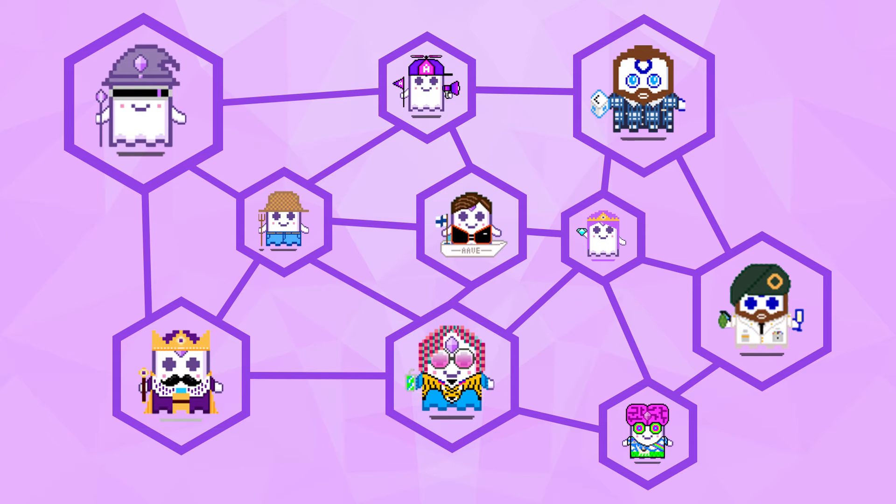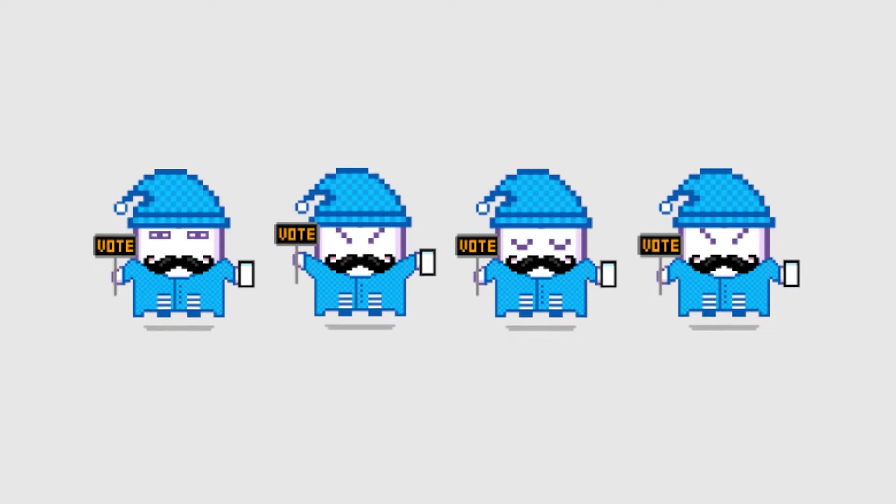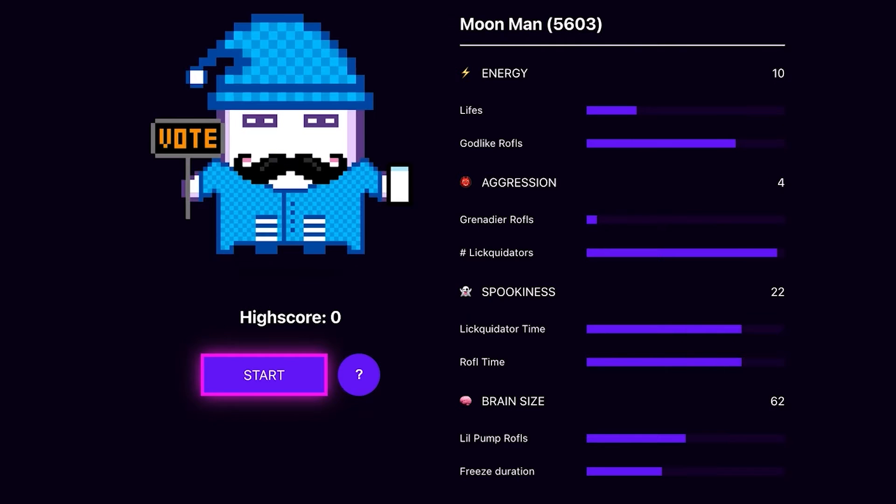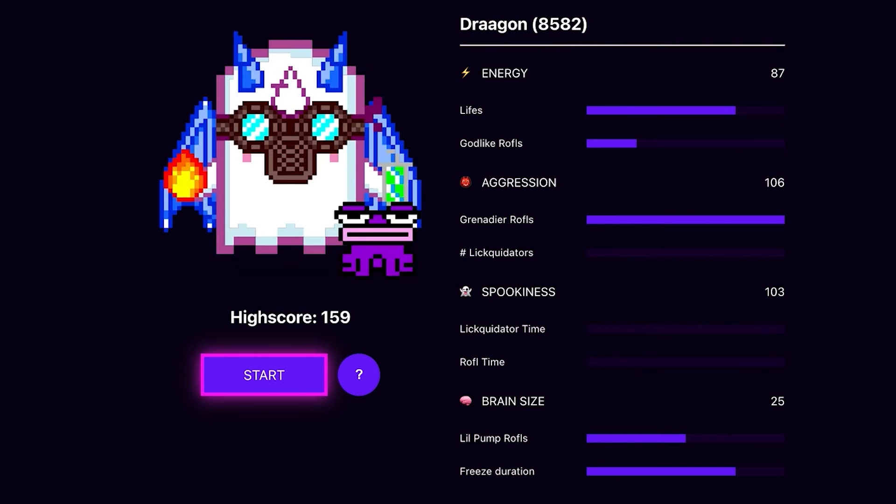This is possible due to the whole Aavegotchi existing on-chain, allowing community developers the ability to render Aavegotchi sprite sheets straight from the users' wallets. The Gotchi's unique traits can also then be implemented to modify the gameplay experience further.